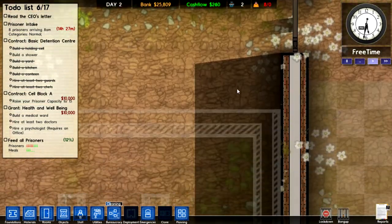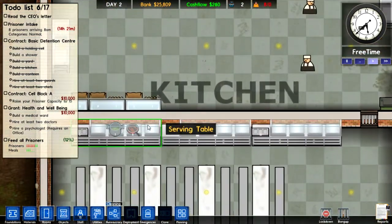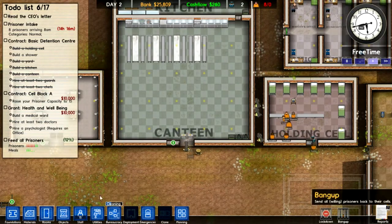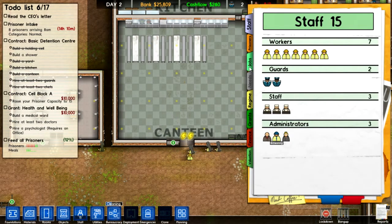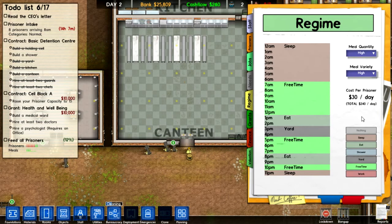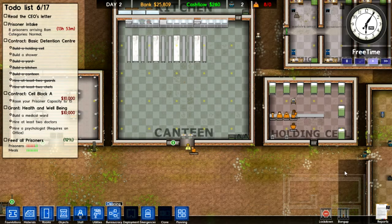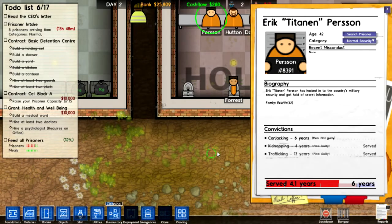And that's that. They've got their holding cell, they've basically got everything they need at the moment. They didn't eat all their food though, which is a bit weird — only a few of them ate their food. If I go into reports, staff, jobs, regime — free time. I'm just going to give them free time, really. Give them a tiny bit more eating time. They're all free time.